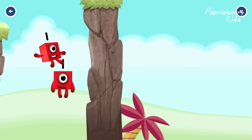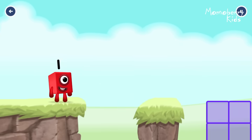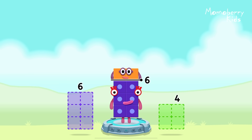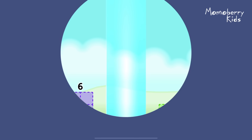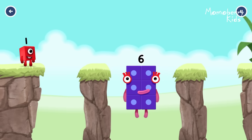Eight. Take number blocks away from eight to leave six. Two. That's right. Eight minus two equals six. Six. Fantastic.